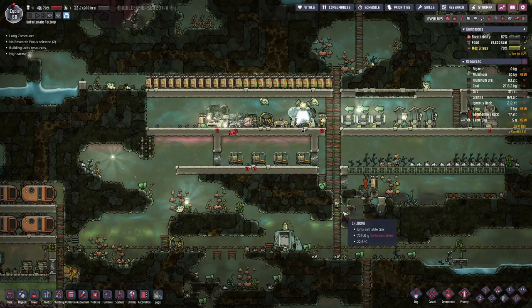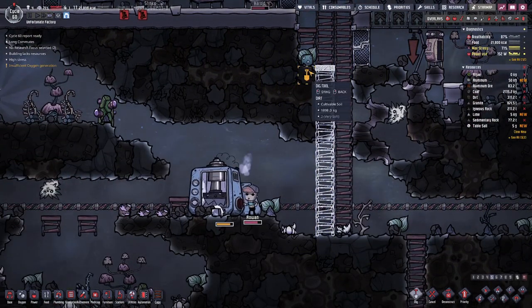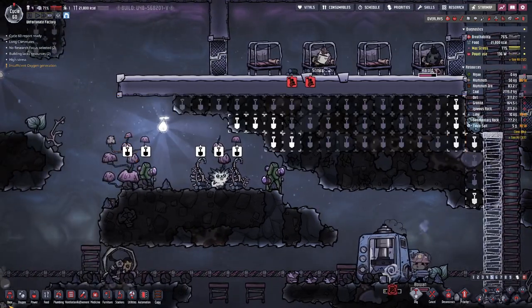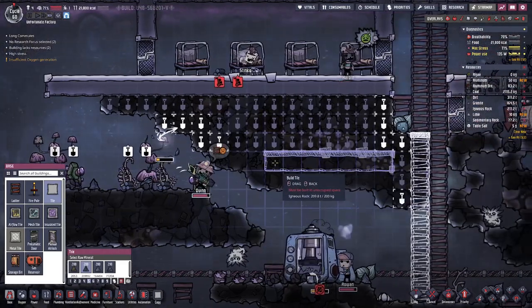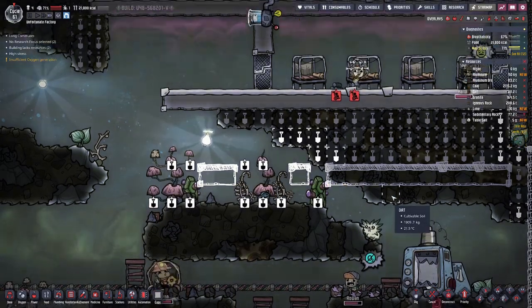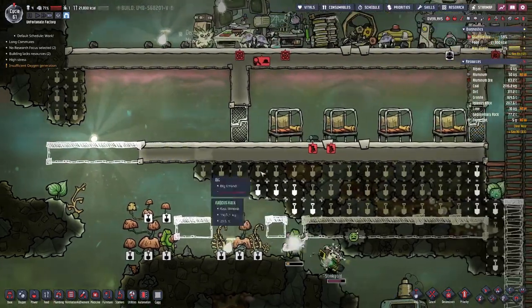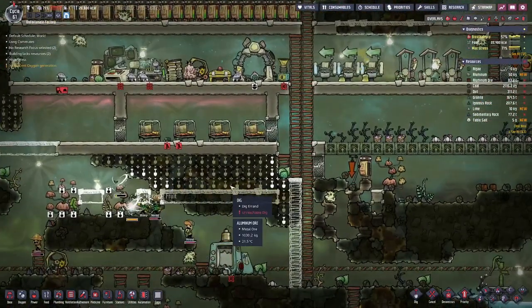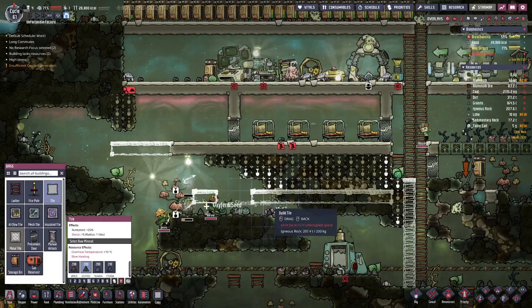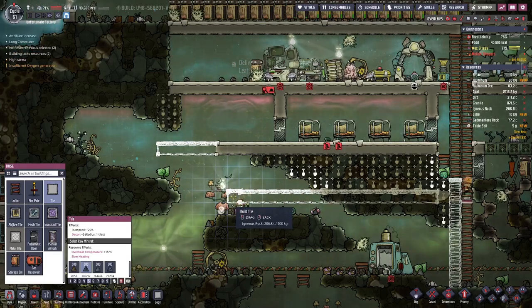I've dugout and put a floor there, which means unfortunately all this has to go. We will also extend that over here, so eventually we will have more bunk beds over on this side. But in here I actually want to have the mess hall, because that helps morale.